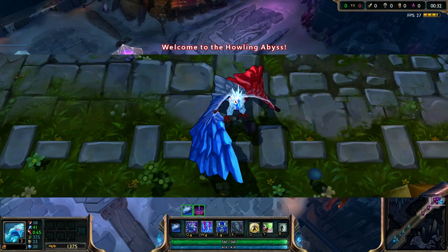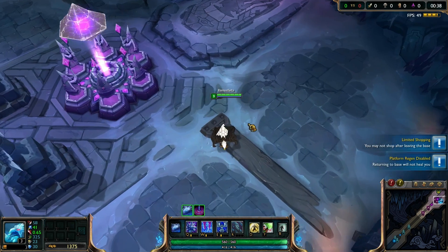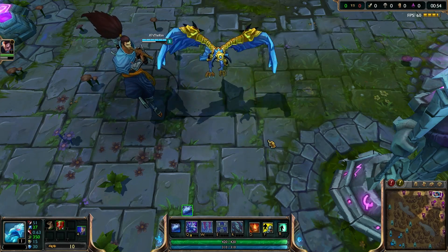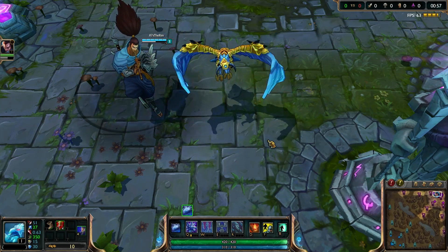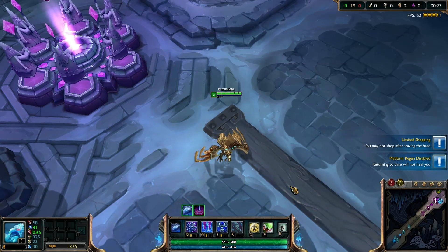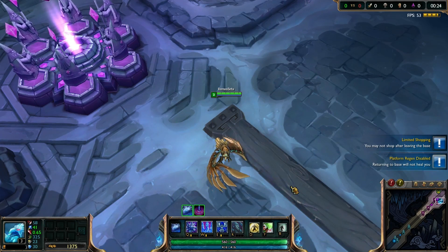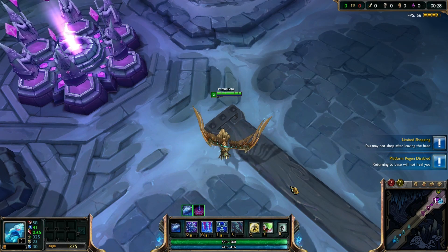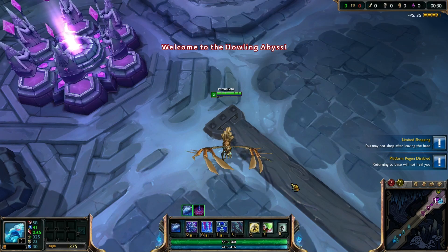This is Bird of Prey Anivia — this one looks pretty nice actually. Welcome to the Howling Abyss. This is Team Spirit Anivia, but I cannot buy her as the skin is unavailable. This is Noxus Hunter, and this is Hextech. The last one, the Freljord skin, looks the same — they didn't change it because it was pretty new already. I hope you enjoyed it — leave a like, a comment, subscribe, and I will see you soon. Bye!